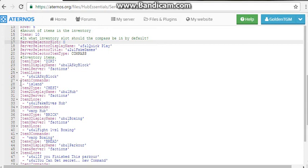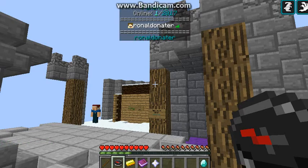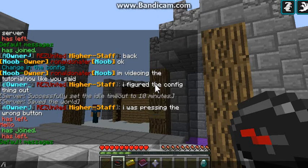Set the commands for each item. When you type the island command, you get into your island.